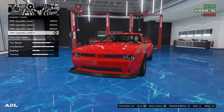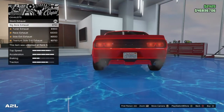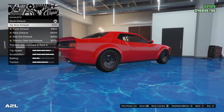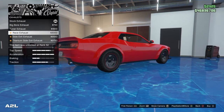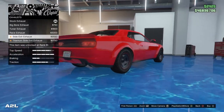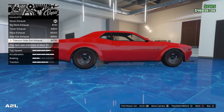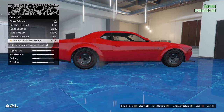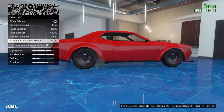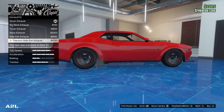We got the engine at $33.5. For exhaust, we already have the two in the back, then we got the big bore which sticks out past the bumper, the tuner exhaust, the race exhaust, side exhaust, and the titanium side exhaust. I'm not really sure if the Hellcat has side exhaust on it — I looked and didn't see anything side-exhaust-wise.